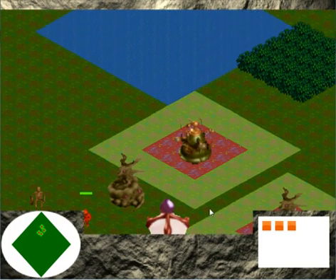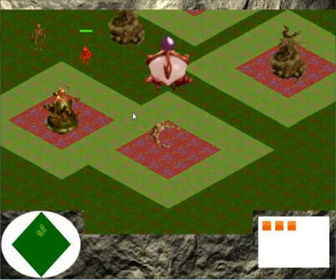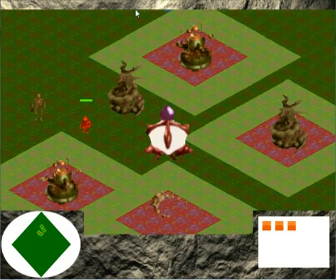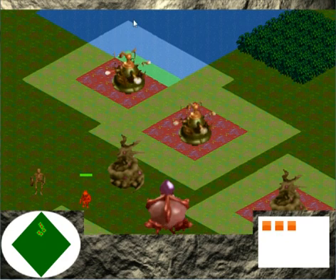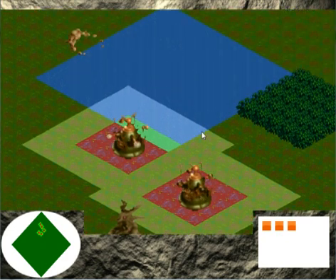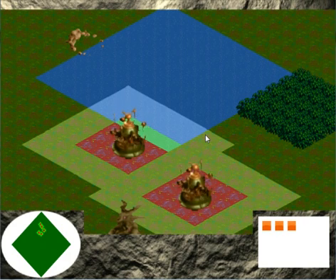One last thing to point out here — this is a fog of war effect, which is why these tiles are lighter than some of the other ones. If I place one up here close to the water, you'll see that a little clearer. It turns the water to a different, lighter colour — or I should say the actual colour.